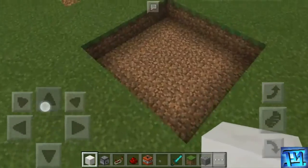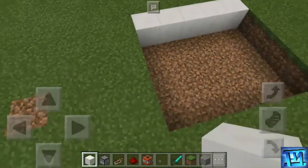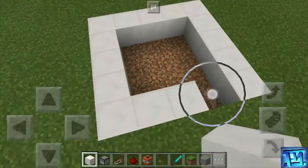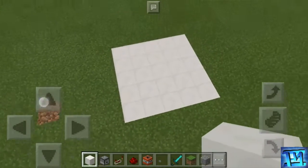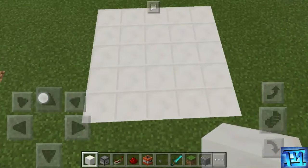Okay, that's ready. Put block of quartz in that block so that will be our platform, then you need to stand on the center of this platform.